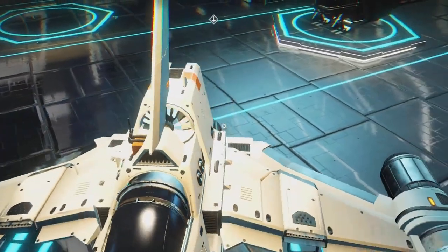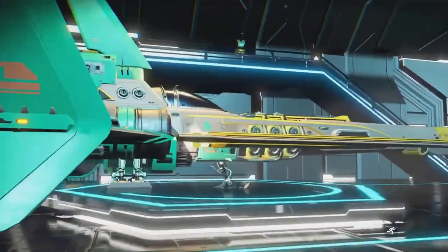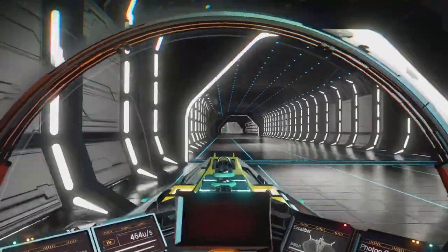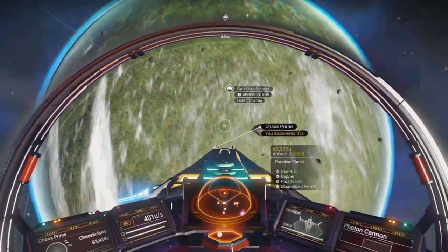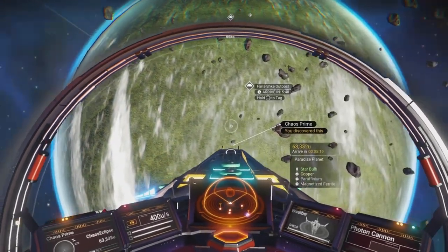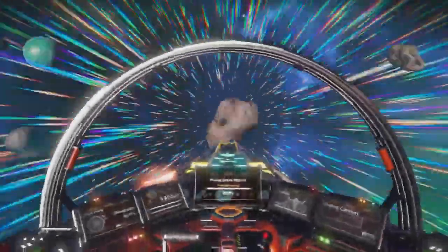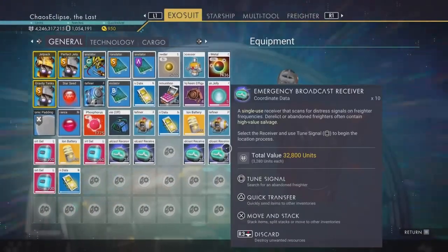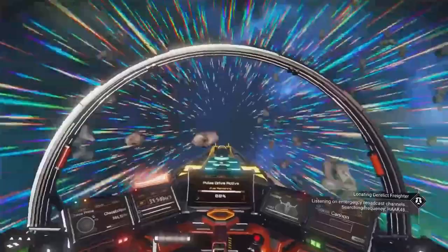Now we have 85 receivers total. You only need one, or maybe a couple depending on how lucky you are. We're going to try our best here. We're going to fly out away from our home planet Chaos Prime and start pulsing. We'll come in here and use one of these emergency broadcast receivers — hover over it, tap square, and you can see it activating. The bottom right says 'listening on emergency broadcast channels.'